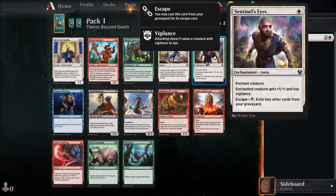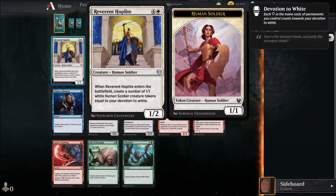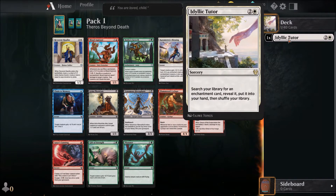This already has some synergy and vigilance for one, that's actually pretty good. I like Hydra's Growth, it's a very good card and we can also search it with the Idyllic Tutor.